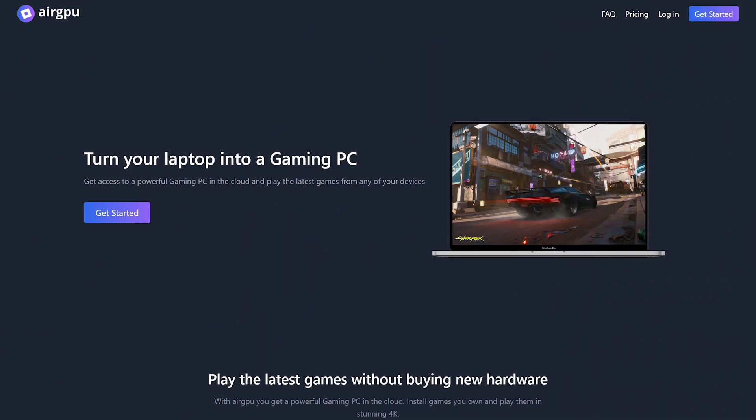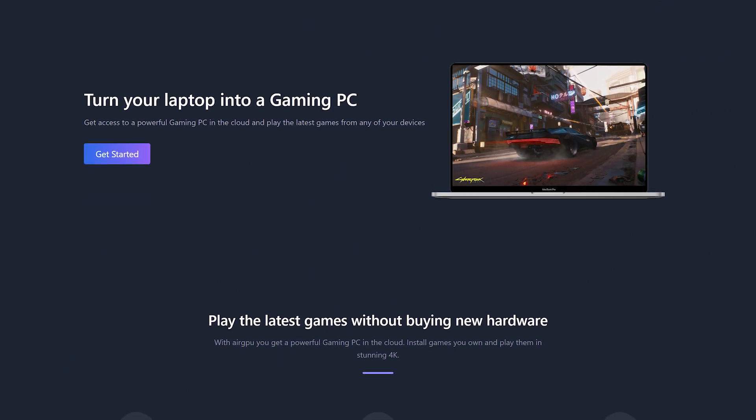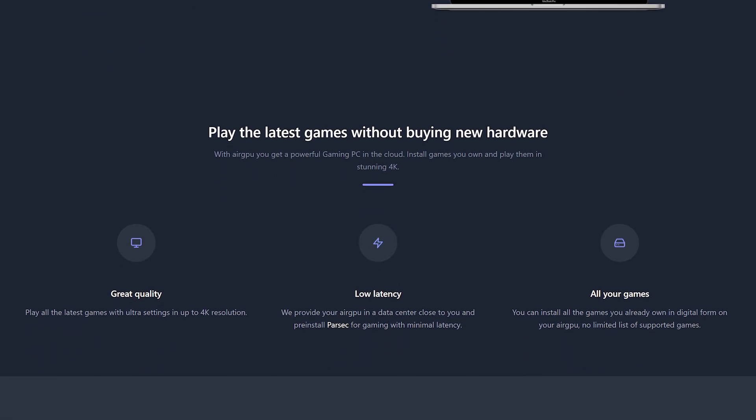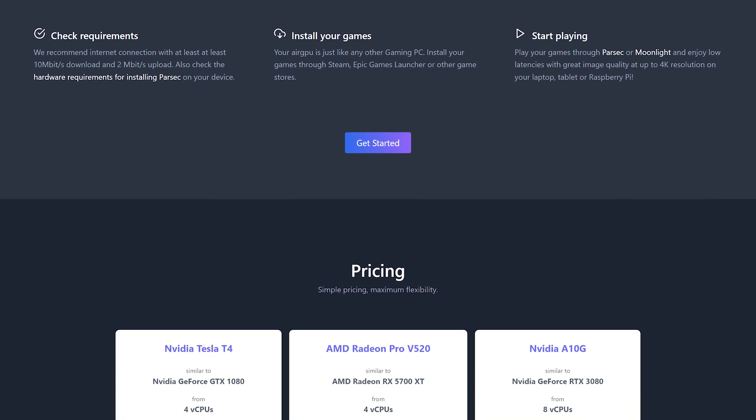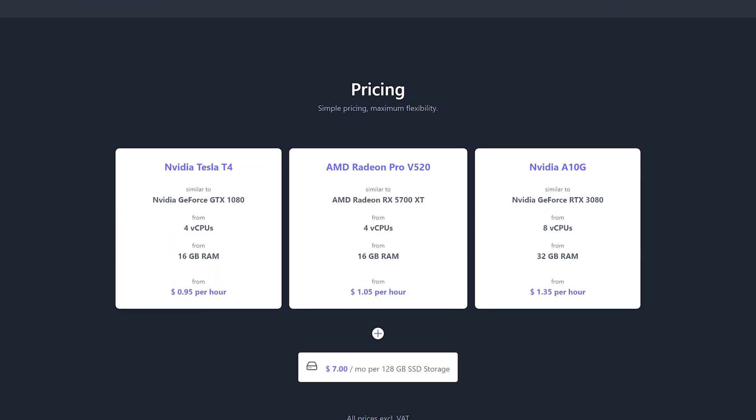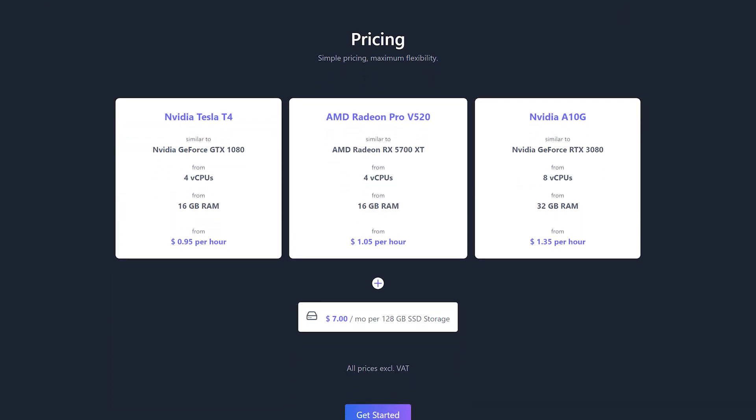AirGPU is a cloud PC rental service similar to Shadow and Maximum Settings. They currently offer different tiered cloud gaming PCs in 15 different data centers across four continents, including North America, Europe, and Asia Pacific, using Amazon Web Services.